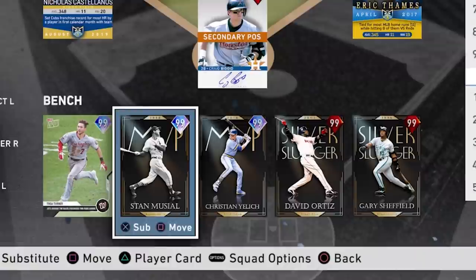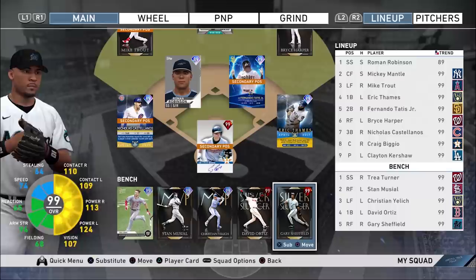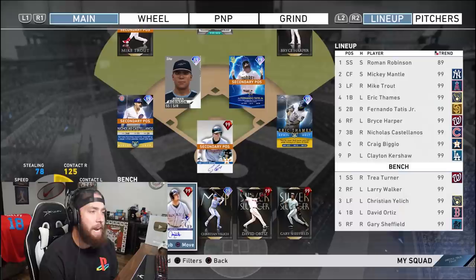On the bench we'll have 99 Trey Turner, Stan Musial, Christian Yelich, prestige David Ortiz, and prestige Gary Sheffield. Actually, since I'm not working on Stan Musial statistically right now I'm gonna go with Larry Walker as that other lefty, so we'll have an extra prestige on the bench. I'm getting really close to a full and complete prestige team build — let me know if you want to see that down below.